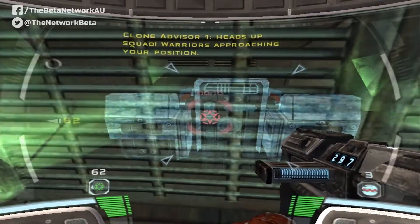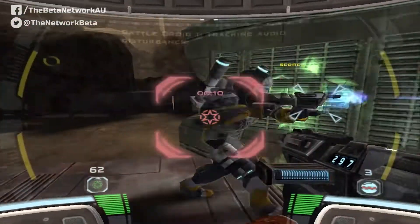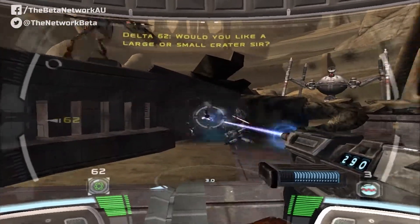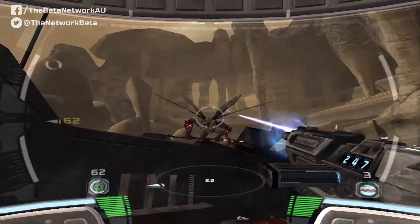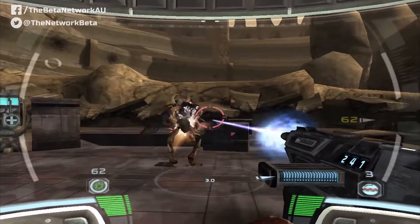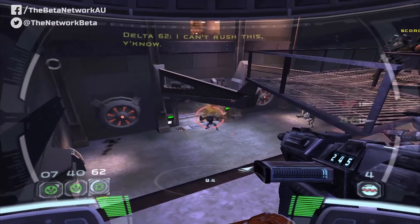Star Wars Republic Commando is a tactical first-person shooter set during the Clone Wars. You play as the leader, designation RC-1138, of an elite squad of commandos called Delta Squad, and lead them through three separate missions on Geonosis, The Prosecutor, and Kashyyyk.